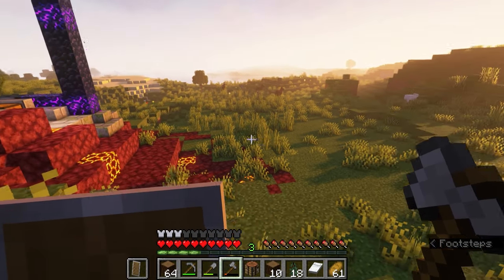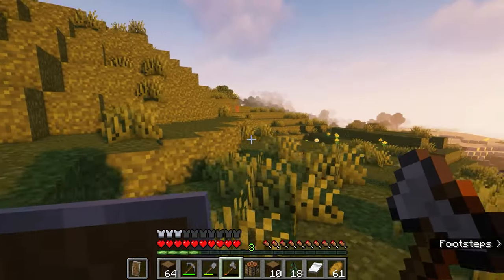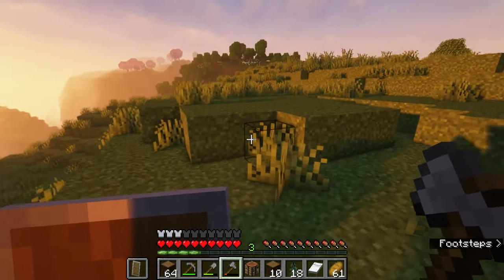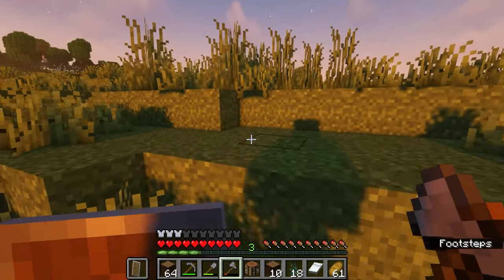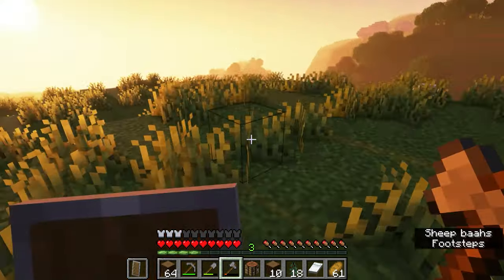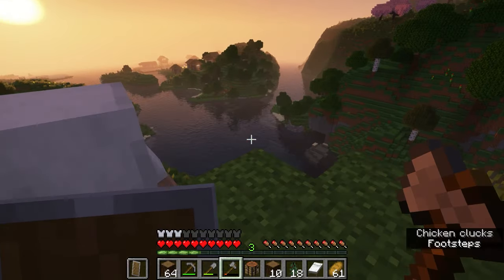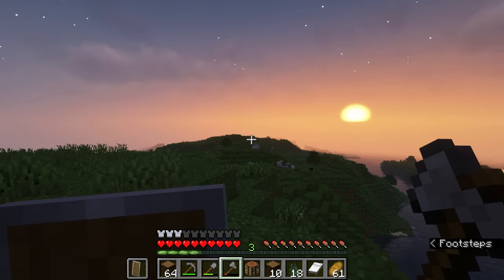Let's climb up here and take another vantage point. Like in the last build, all the way up here you can see the village and get a really good sunset view over the hills. This wouldn't be so bad — it's relatively flat. We'd still need to shave this layer off and maybe build at that level. If we just flattened this whole thing, we could get a really cute view and put our cottage right up here.